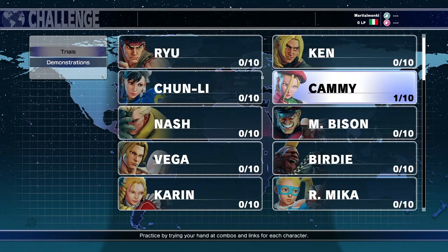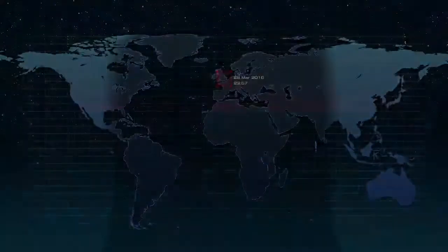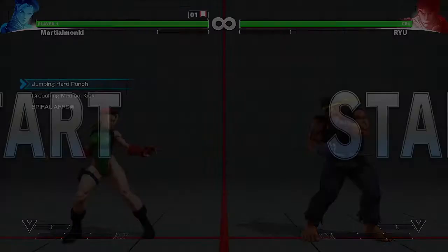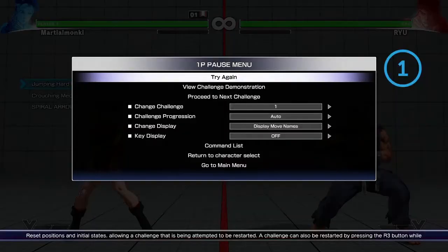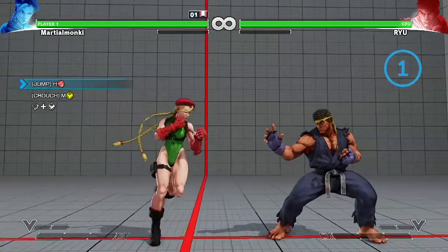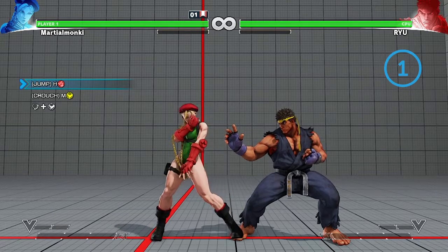We'll go with Cammy — she's pretty much the only character I've been using in this game so far. I did actually start this one off and passed the first challenge. I just wanted to get a feel for what to expect, and it's cool — it's definitely helpful. We'll start at number one. If I can't progress on a certain challenge, we'll view the demonstration and skip to the next one. Before we get started, I'm going to change the display to show commands rather than move names — I feel like it's a little easier to see which combo you need to pull off.